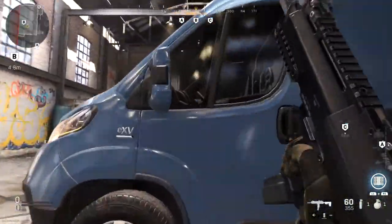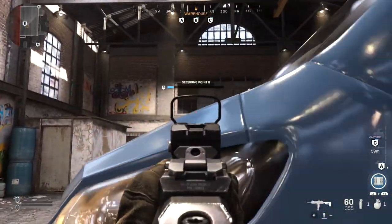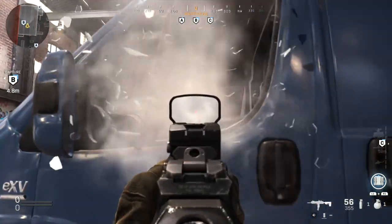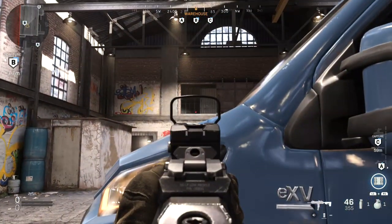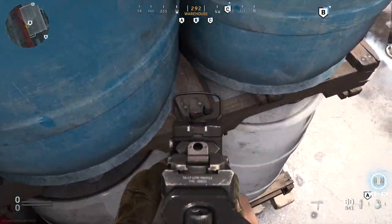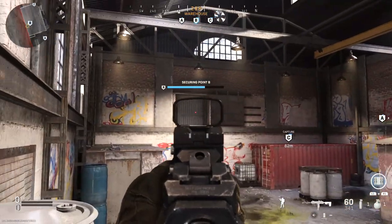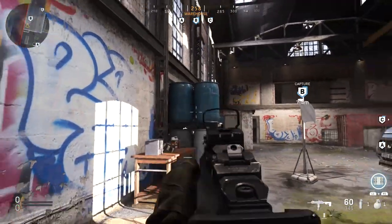Getting into the B-domination area, the best way to challenge people up in that window — instead of challenging from right below where you're exposed — is to stand back like this and pick them off through the gap. It's very difficult for them to see you from this position. On this side, you can hop up on a little invisible ledge in this area; crouched they can't see you, then you stand up and get a line of sight. They don't normally expect it and you can cap from there.